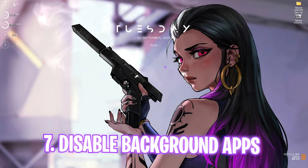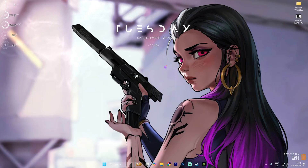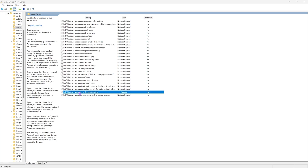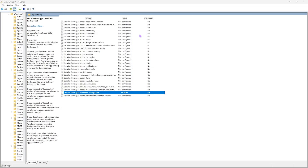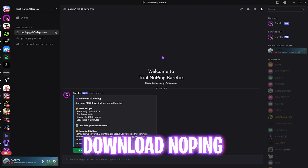Next step is disabling background applications. Search for Edit Group Policy and press Enter — this step is only available for Windows Pro users. Go to Computer Configuration > Administrative Templates > Windows Components > App Privacy. Find 'Let Windows Apps Run in the Background', double-click to open it, enable the policy, and set the default for all applications to Force Deny. This will deny all background applications and save your system resources.